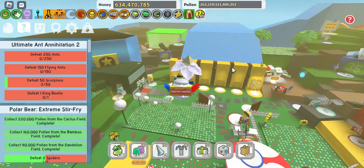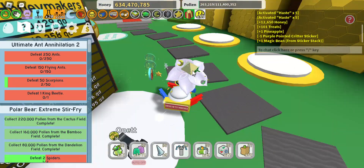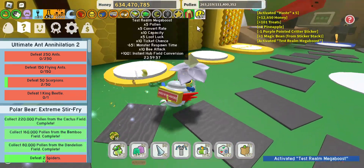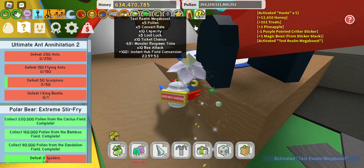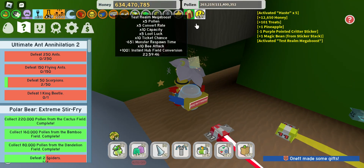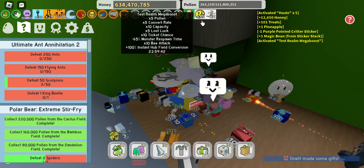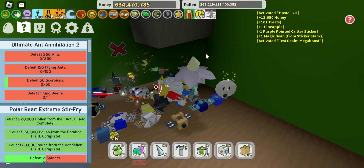And here's why — if you touch this, you get a test ram mega boost: you get 5x pollen, 5x convert rate, 10x capacity, 5x loot lock, 10x ticket chance, minus 65% monster respawn time (minus 80% if you have a gifted vicious bee), 10x bee attack, and 100% instant hub field conversion.